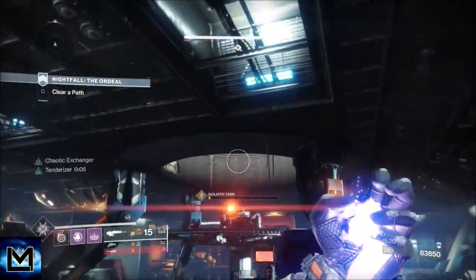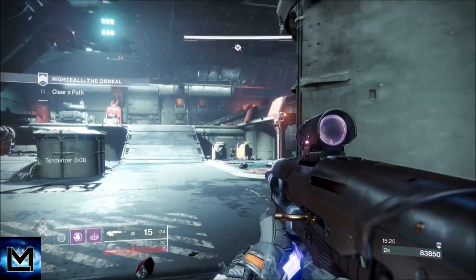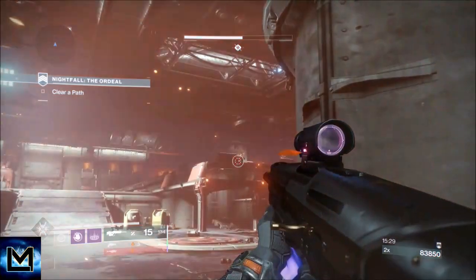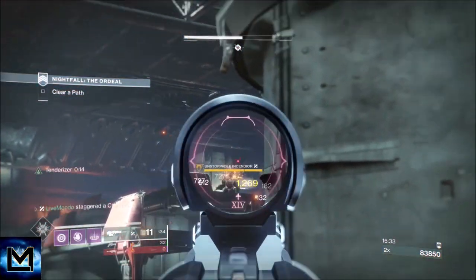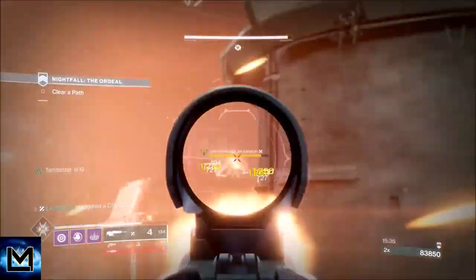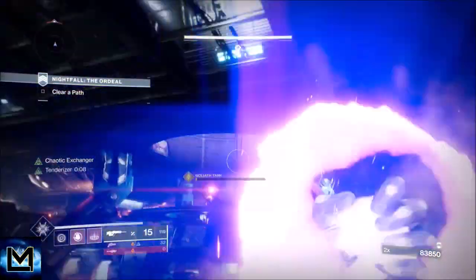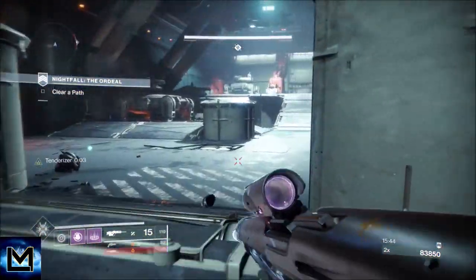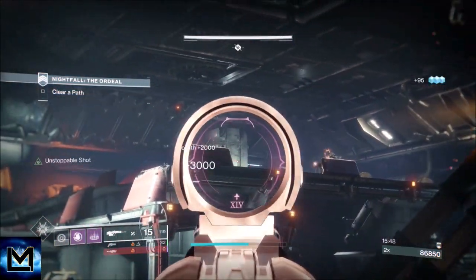What you want to do is attack from a different location than where you're throwing your grenade from. Throw the grenade first, then move to your actual attack position — that way the tank focuses on where you just were, not where you're attacking from. Fire from a different location to where you just threw from.